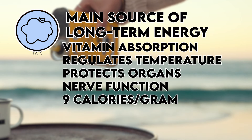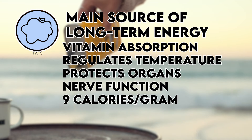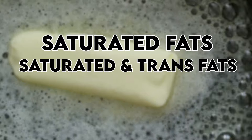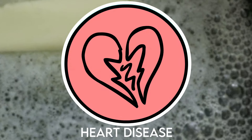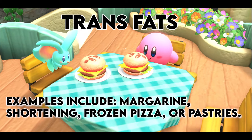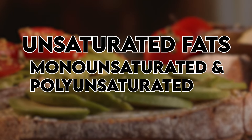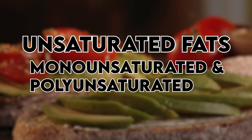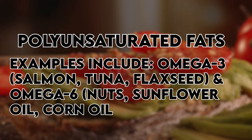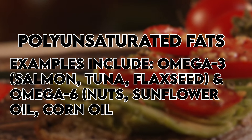Next is fats. This is the body's main source of long-term energy. It also helps absorb vitamins and regulates temperature. It has nine calories per gram. There are four categories of fats. Saturated and trans fats are generally considered the unhealthy fats — they both risk the heart disease debuff, along with some other negative effects if eaten in excess. Saturated examples include red meat, dairy products, and coconut oil, while trans fats include margarine, shortening, frozen pizza, or pastries. The remaining two are both types of unsaturated fats, which are considered healthier in comparison. They are monounsaturated fats, found in olive oil, canola oil, or avocados, and polyunsaturated fats like omega-3, found in salmon, tuna, and flaxseed, and omega-6, found in nuts, sunflower oil, and corn oil.